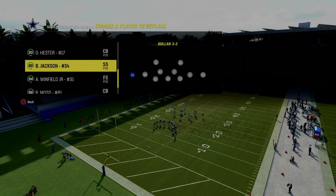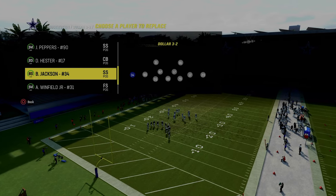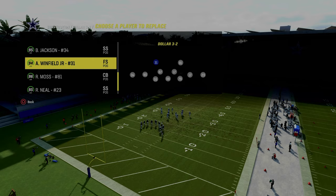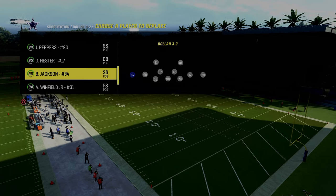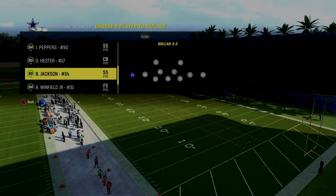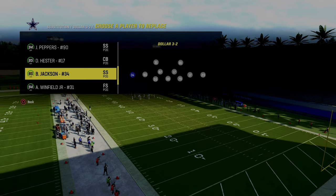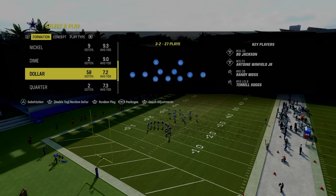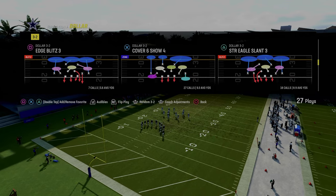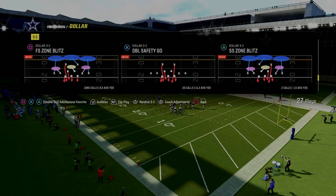The biggest thing with this defense is you want to have Deep Out Zone Knockout and if possible Mid Zone Knockout on your outside corners. I have Bo Jackson and Ryan Neal — they both get Deep Out Zone and Mid Zone for a total of 5 AP. Those two abilities stacked together make this defense a thousand times better.